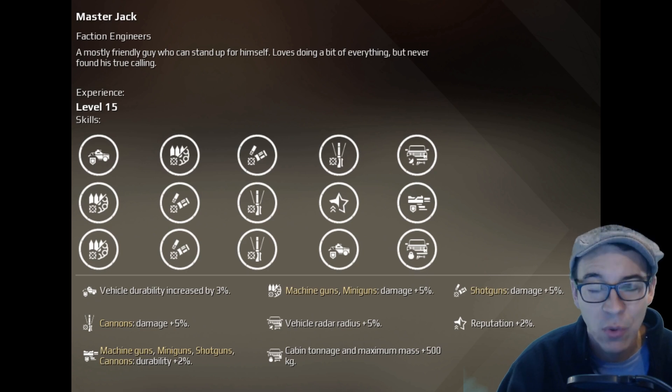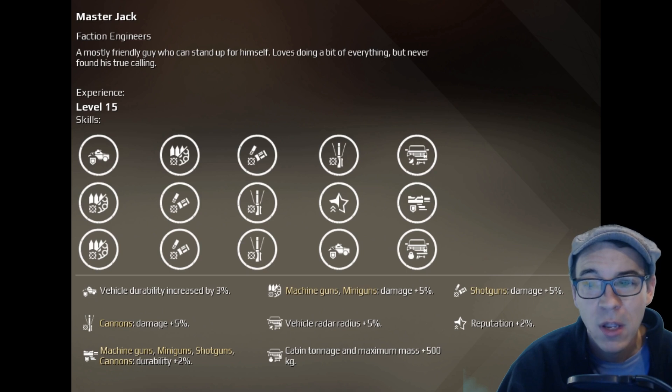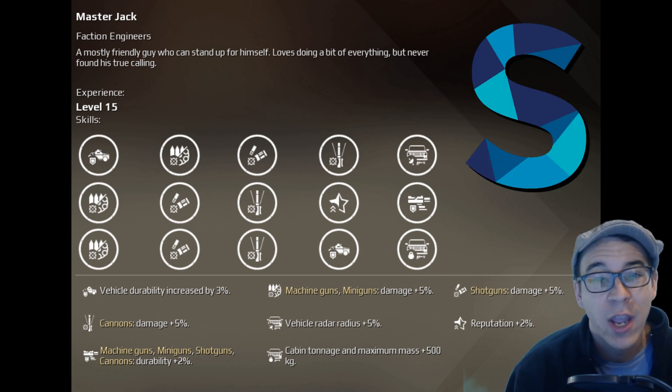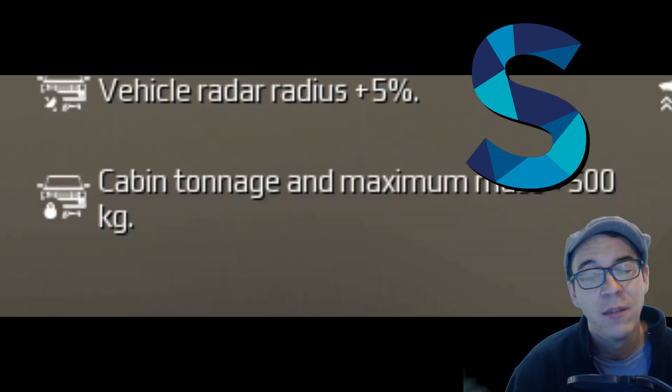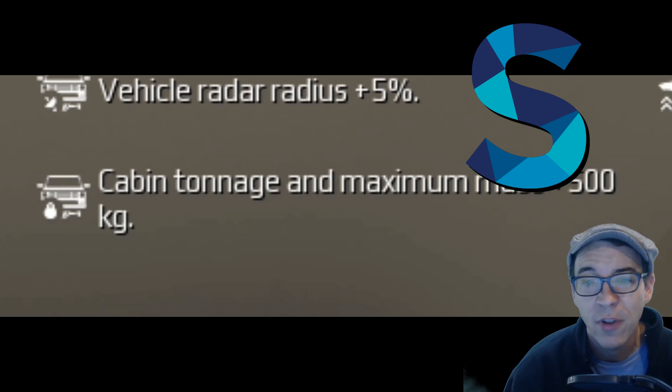First off, let's talk about Master Jack — the one we all start with, the Swiss Army knife of co-drivers. This is a solid co-driver and we're going to rank it S. Pretty much everybody agreed Master Jack earns an S. One of the main advantages is you can give yourself a 500-kilo boost to max tonnage if you get to the level 15 unlock, which is hugely important. That last 500 kilos can make all the difference depending on the build you're running.